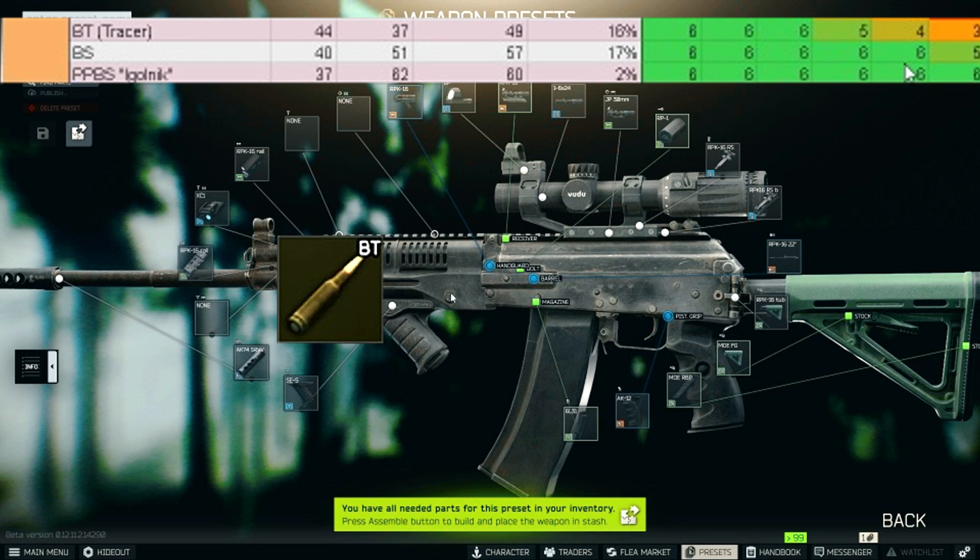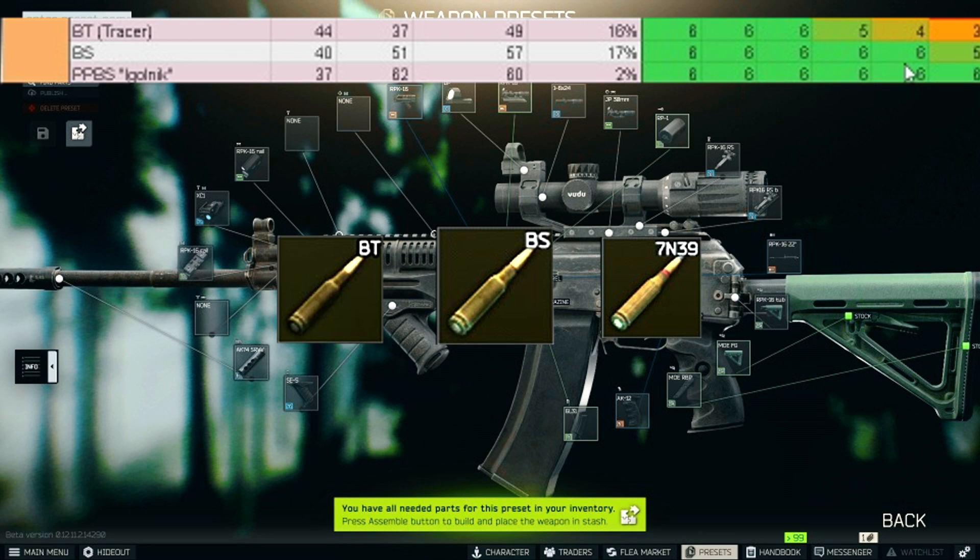There are only three different ammo types you need to worry about with this gun. BT is the absolute minimum I would use — it's not great but it can get the job done, it'll just require a few more bullets. BS is the absolute king of this caliber in my opinion. While Goldnick has better penetration, it only does 37 damage, and some scavs have 40 HP in the head, so you'd end up two-tapping scavs in the head. BS will one-tap absolutely everything you shoot in the head and has really good pen, rating well against level six armor. All the clips you're about to see were shot using BS.